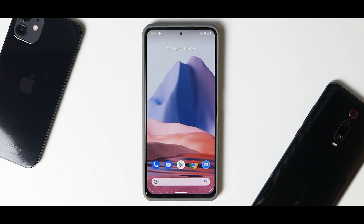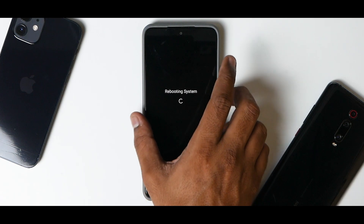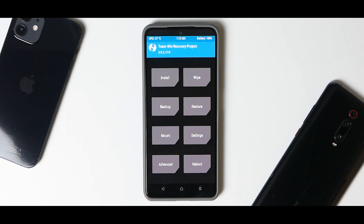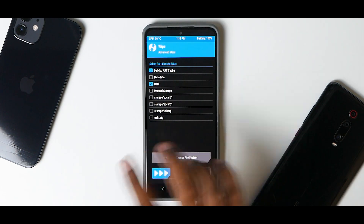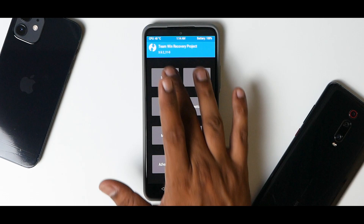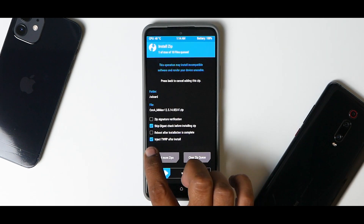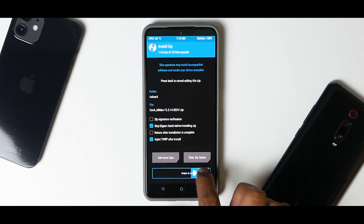With all that taken care of, let's boot into TWRP — press and hold volume up and power. Once in TWRP, go to wipe, then advanced wipe, and select dalvik and data. That's all we're going to wipe. Then go to install, select the ROM file, make sure 'inject TWRP after install' is selected, and swipe to confirm flash.